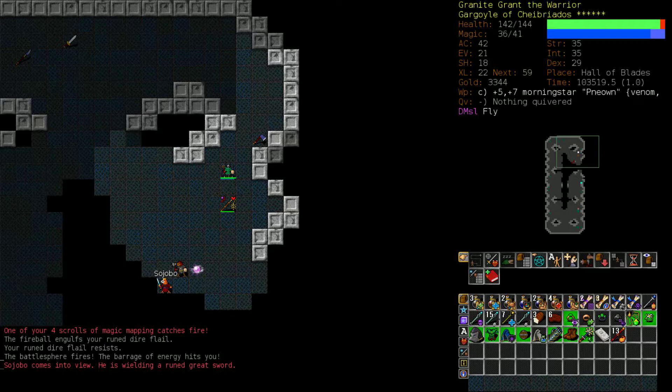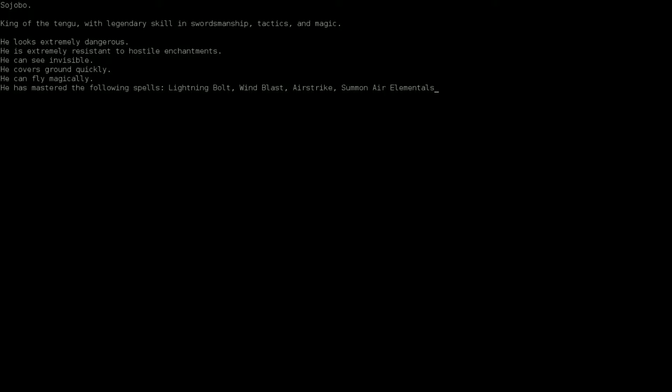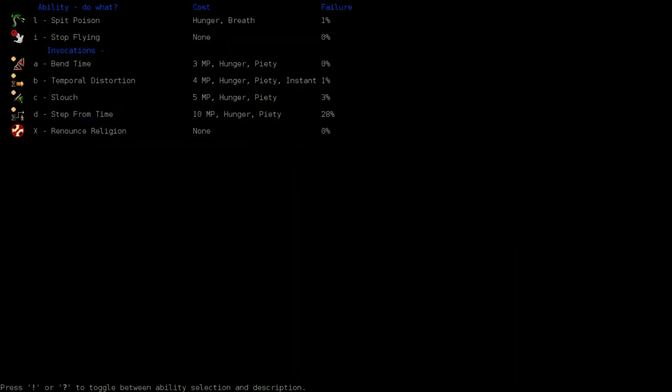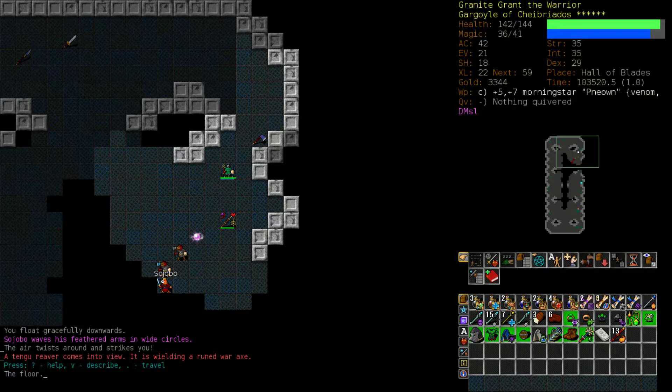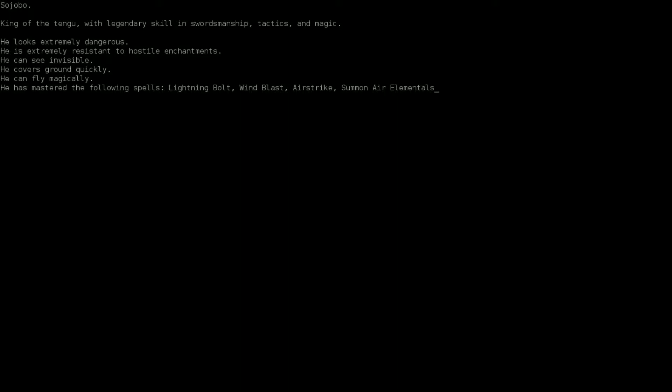Oh, Sayobo! Darn! This might be the end of the run for us. This guy is really, really dangerous. We're going to immediately stop flying because Airstrike does massive damage to you if you're flying. This guy is always accompanied by several Tengu Reavers who are powerful conjurers in their own right and strong in melee combat - they're glass cannons. They don't take much to kill, but you can't ever get to them because they just blast you down from afar. And Sayobo is the king of all of them. And he's deflecting missiles? Disgusting.